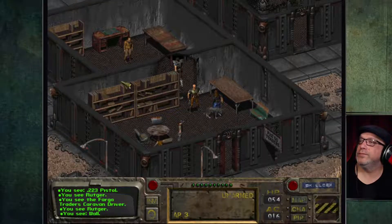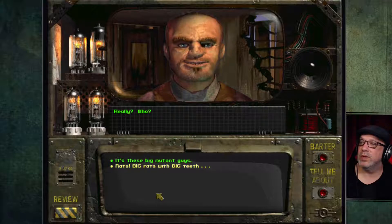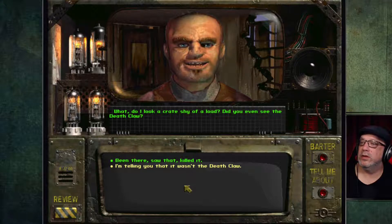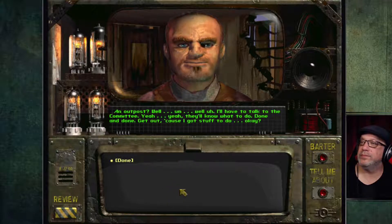Let's go in here and talk to Butch. 'Well, I found out who's taking the caravans.' 'Really? Who?' 'It's these big mutant guys.' 'What would mutants want with our caravans?' 'I don't know, but they seem to be taking the humans prisoner.' He asks about the deathclaw — did I kill it? 'These mutants have an outpost in the mountains.' 'I'll have to talk to the committee — done and done, get out, I've got stuff to do.'